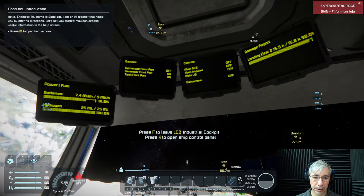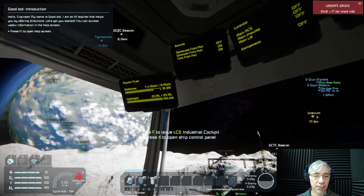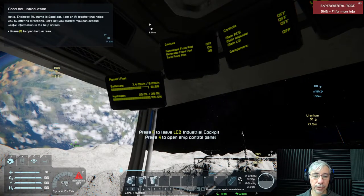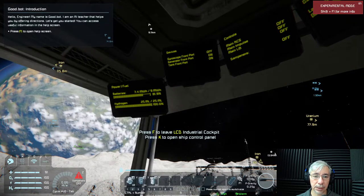Now I don't need the hotbar to tell me their status, and it helps me remember that key one in the hotbar is for the gyroscopes, two is for the generators, and three is for the tanks. Also displayed here is the fuel and power status.